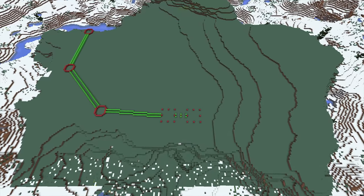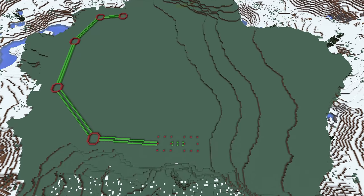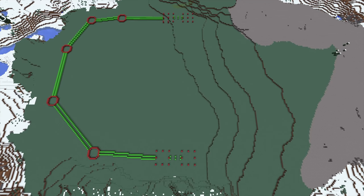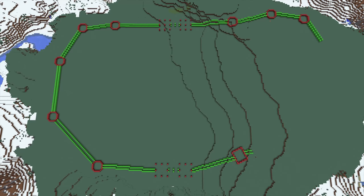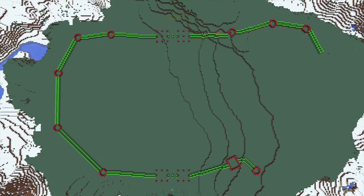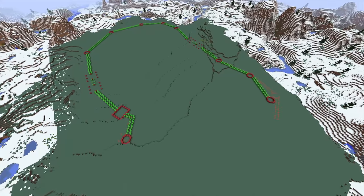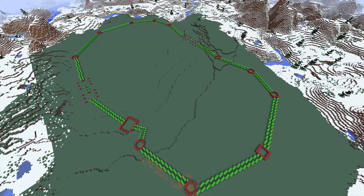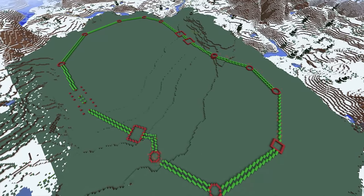Now that the terraforming was done I began to plan out the exterior wall of Winterfell itself. I really wanted to get this accurate so this took a long time — a lot of slow little edits to the planning and laying out of it, but we got there eventually. I worked with the landscape and then slowly added the wall around, with green representing the actual wall itself and red representing towers. As you can see I go back and keep editing the wall to make it fit perfectly to the shape it is in the show.